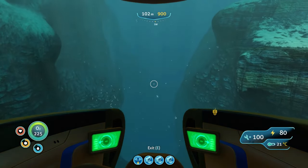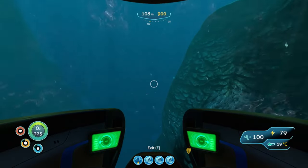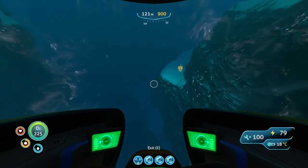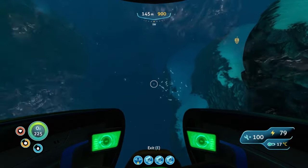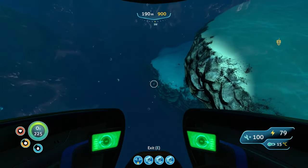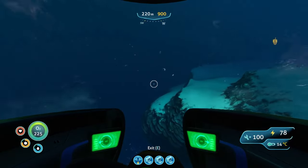Now we're not going down inside just yet. On the right side you're going to see this rim and it's going to start to drop down, but we're going to stay right here at the top of this rim. The reason is because if you go all the way down it's kind of twisty and turny and it's easy to get turned around, so this is just an easier way to literally drop down right on top of the entrance to the Lost River.